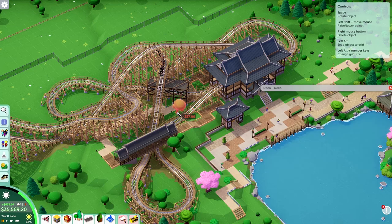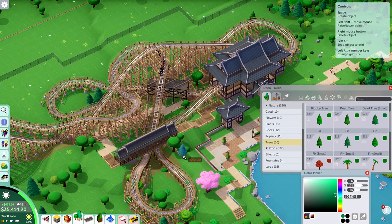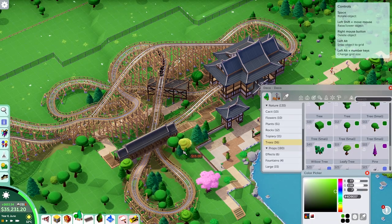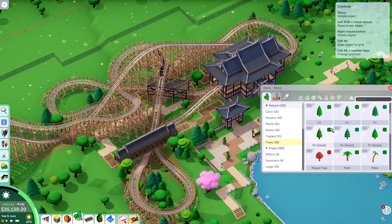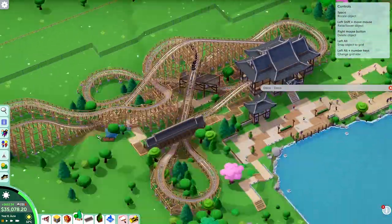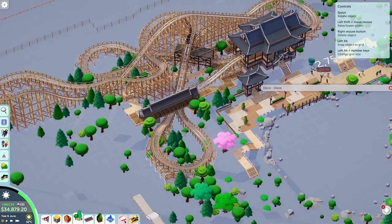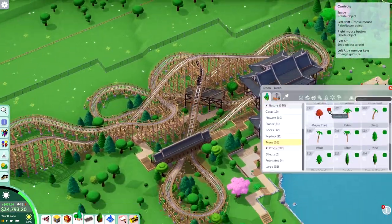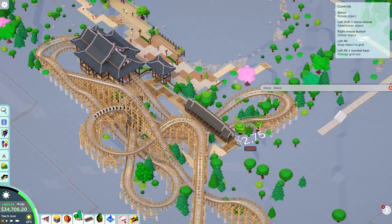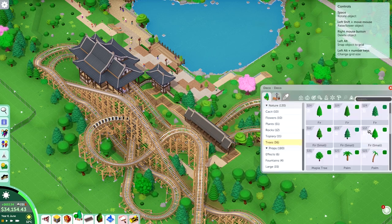I cut out some footage where I was placing the gates for the entrance of the queue, because it's basically a copy of the gates at the front of the park — I just removed the wooden walkway on top and changed the detailing, but the overall shape and roof structure is basically the same. You may have noticed that for every building I build, I try to give it a slightly different roof color — all the roofs are basically dark gray, but some are more reddish gray and some are more blue or greenish gray. But for these two buildings — the station building and the queue entrance gates — I went for the exact same color just to make sure they look like they belong together.